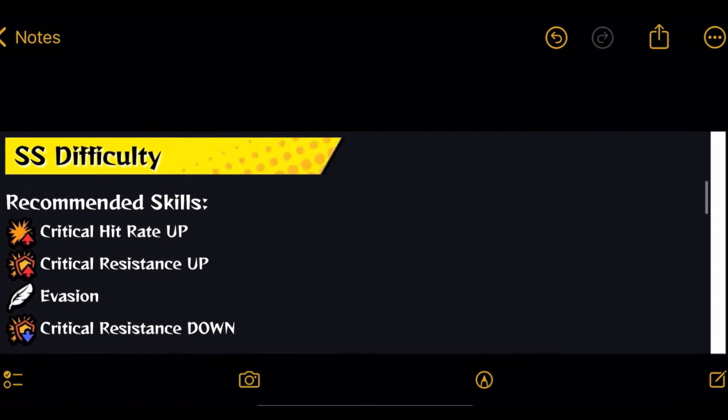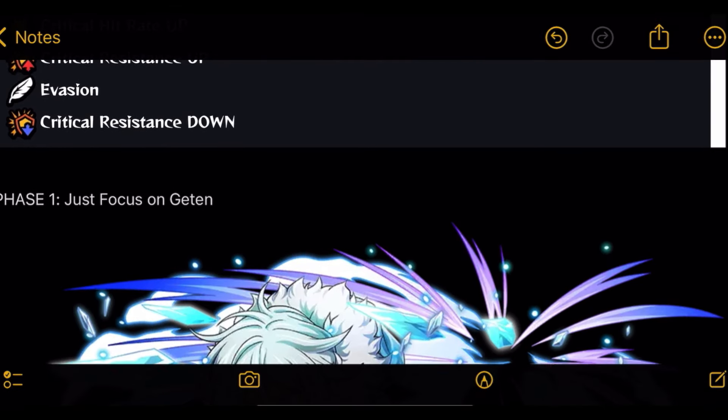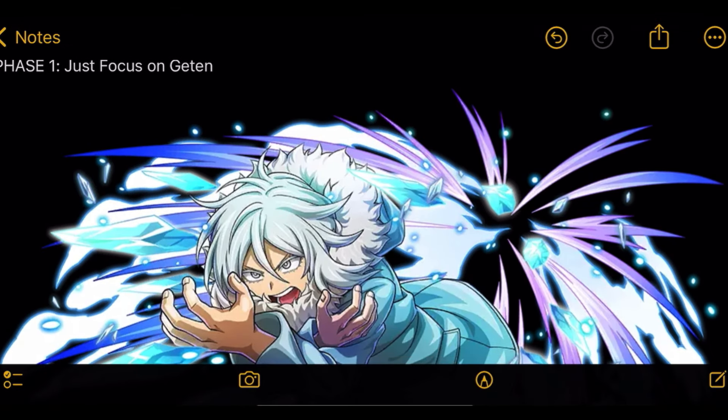The recommended skills you need for this fight — I want to go over these just in case people don't check before going in. There's Critical Hit Rate Up, Critical Resistance Up, Evasion, and Critical Resistance Down.